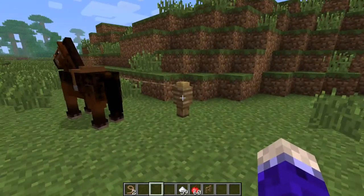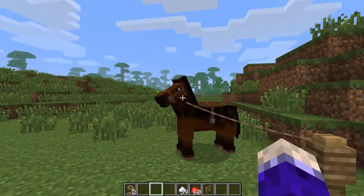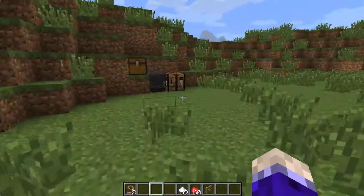As you can see, I've tethered my horse to a fence post. It doesn't matter if it's just a single post like this or part of a whole row of fences — you can use the lead to attach them there so that your horse doesn't go wandering off. Good to put them next to buildings and places you're going to want to ride your horse.